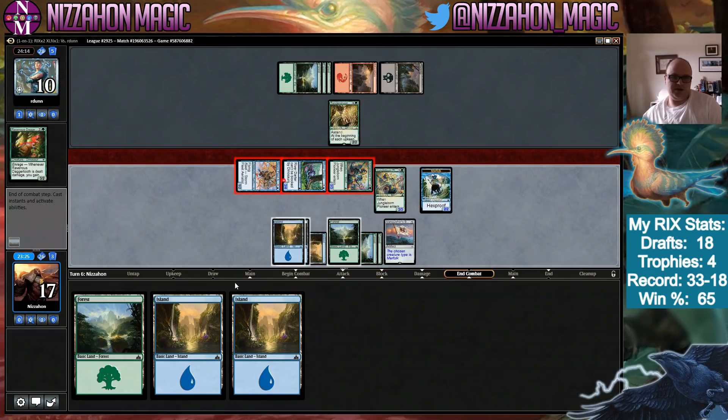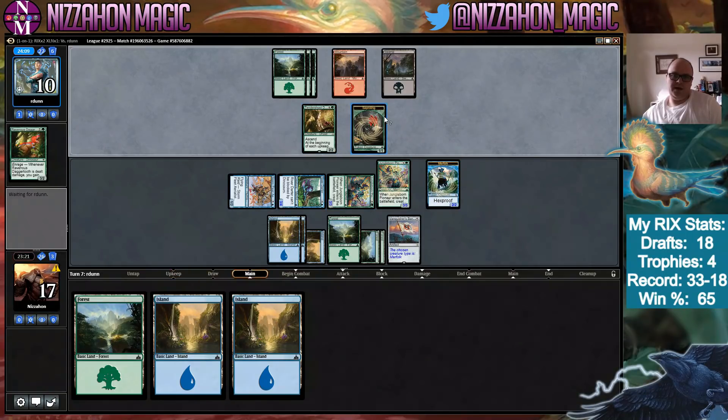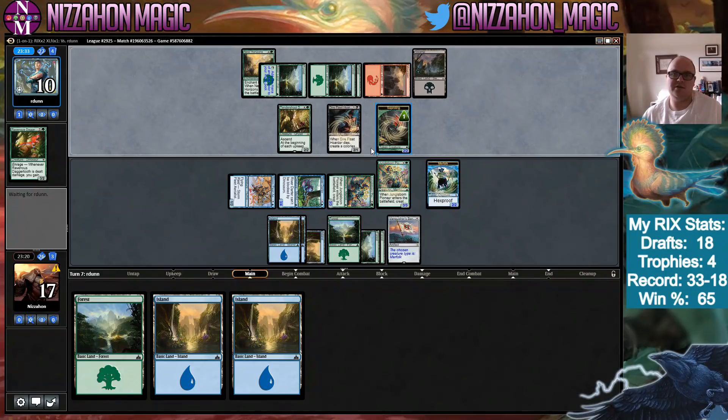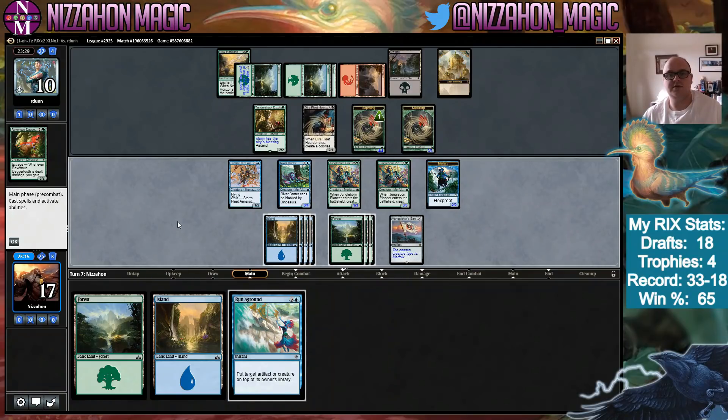So far we've just been overpowering people by swarming them. He's going to have two Saprolings by our turn who can block. They don't have the City's Blessing and probably won't for a while because they'll keep throwing Saprolings in front of our guys. Do we have a single removal spell? I don't think we do. Tendershoot Dryad gets bigger — they make the Saproling bigger so it can trade for a token, since you don't want to block with the Dryad at all.